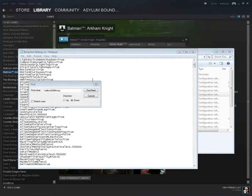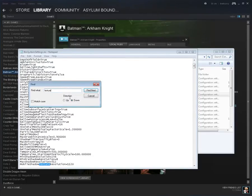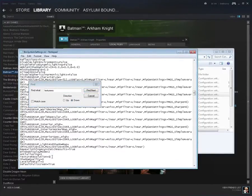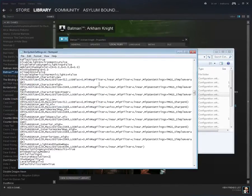Next we're going to mess with the texture resolution. Search for texture res. It's set to zero — if you want it locked at normal you can use one, or if you want a little higher texture resolution you can set it to two. Once you've made these changes, go ahead and save it and run the game.